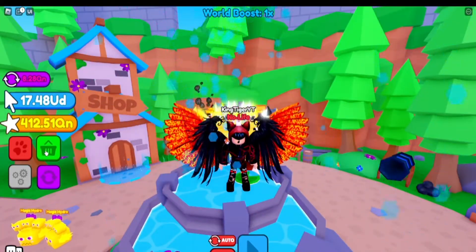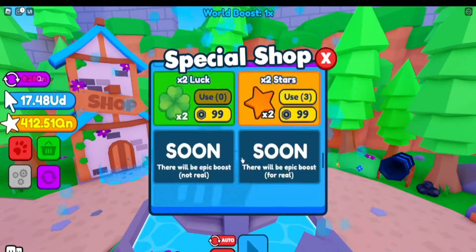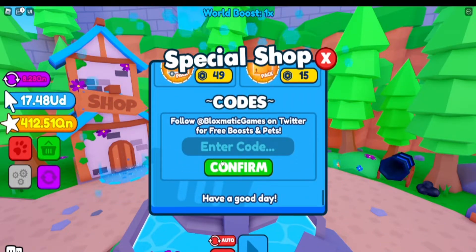We're going to get right into these codes. The game link will also be in the description below. So you want to scroll all the way down and you'll see 'enter code here.' Let's get right into them.